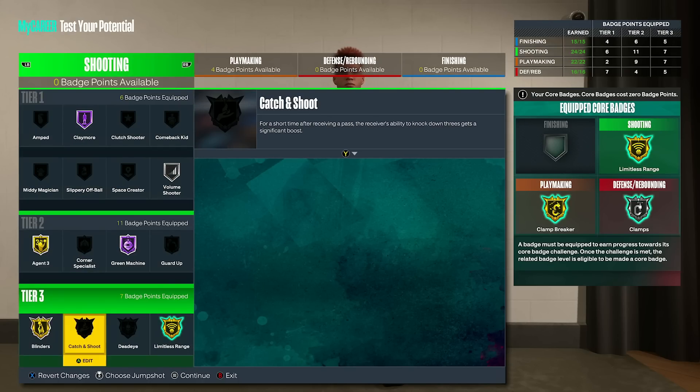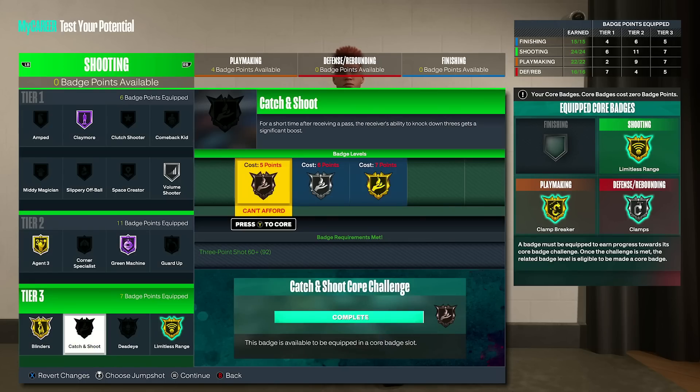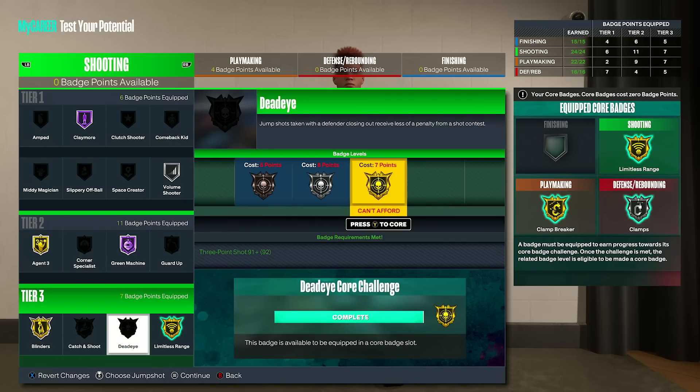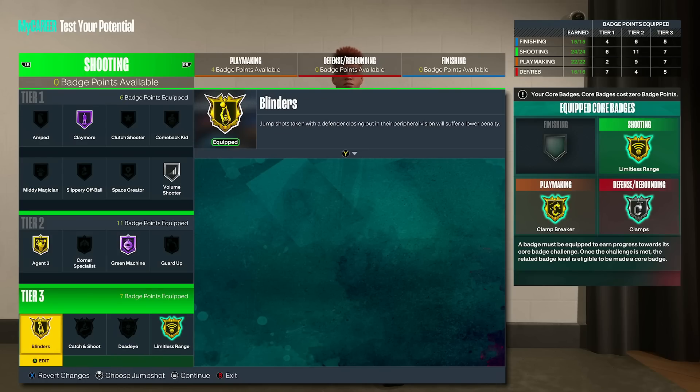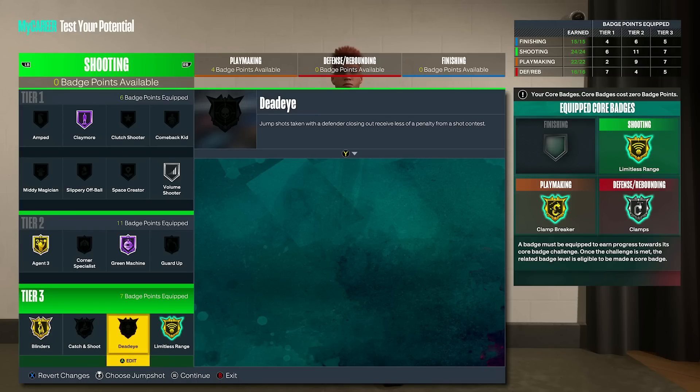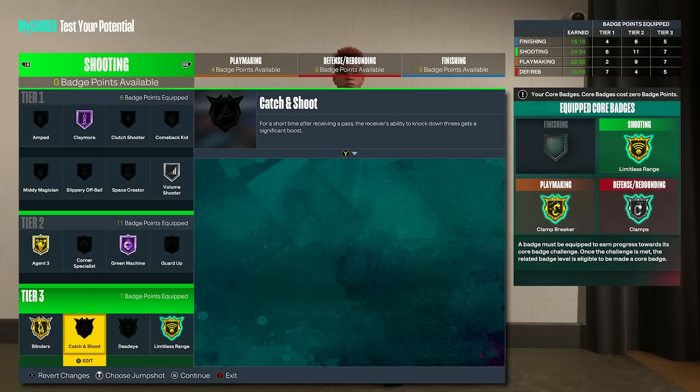He actually has a double shooting core as an option, which is great. If you don't have that, all it's going to cost you is catch and shoot — you'll be able to run the exact same badge setup with no catch and shoot. He could even run dead eye and cancel out catch and shoot entirely, because he could very likely shoot a lot of shots in pick-and-roll as well. That's why I personally don't even run catch and shoot on my build either.